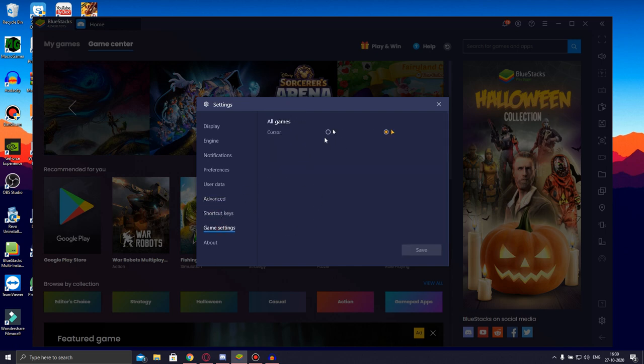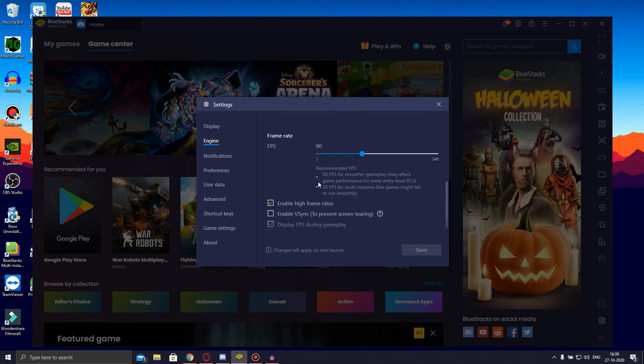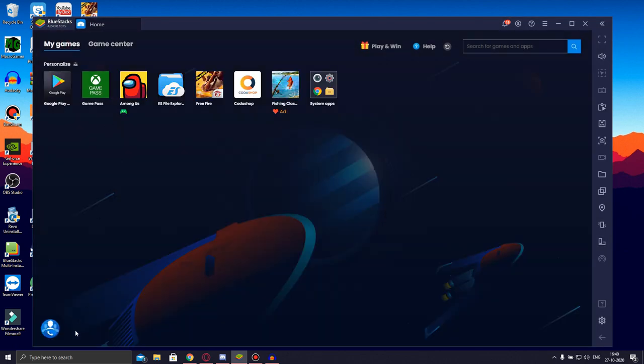Under advanced settings, you can select the graphics engine. For game settings, you can use the cursor style you prefer. For performance, if you're using a four-core or eight-core PC or laptop, you can select high. If you're using a high-end PC with 16 GB RAM or more, you can choose high with 4 GB RAM. If you have an eight-core PC, choose four cores; if you only have a two-core, select medium, and the RAM should be set to 2 GB for a 4 GB RAM system. BlueStacks also has a group calling feature that lets you communicate and play with friends who also have an emulator or BlueStacks.